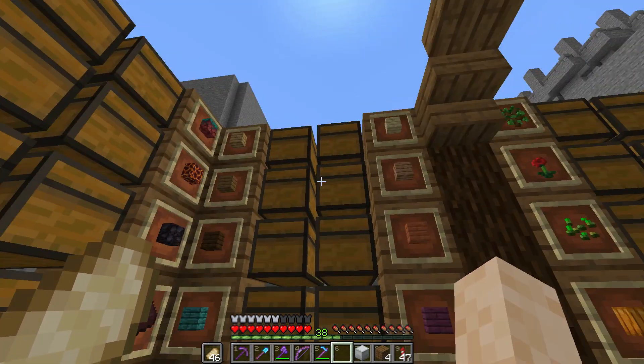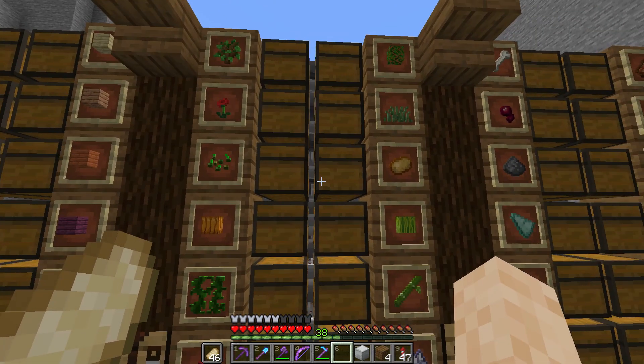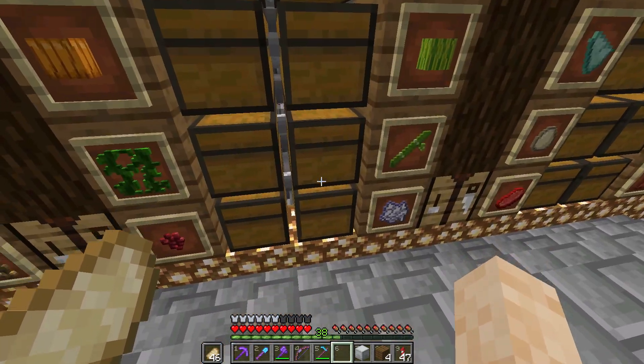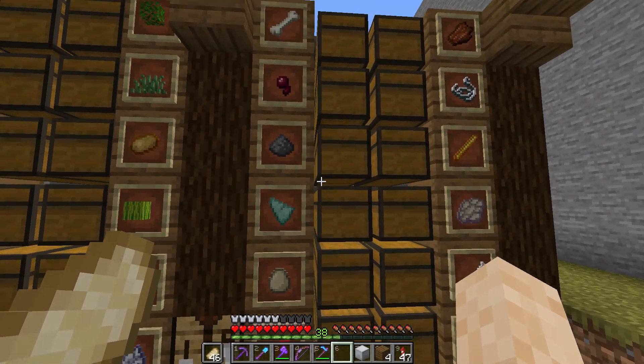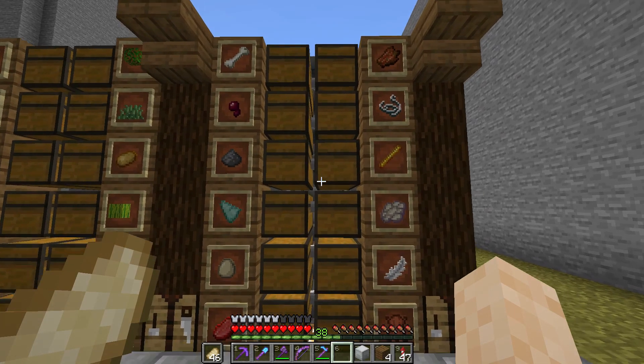Wood is over here, all of them organized like this. And for nature, we've got all different plant materials here, as well as bone meal for growing plants. And mob drops are here — bones, rotten flesh, string, etc.